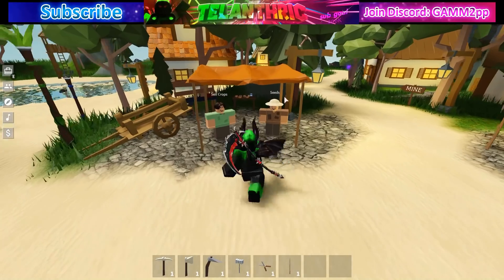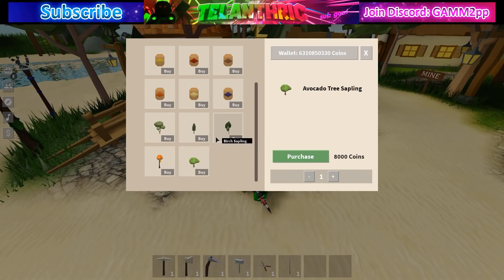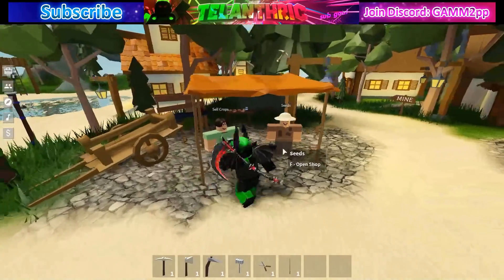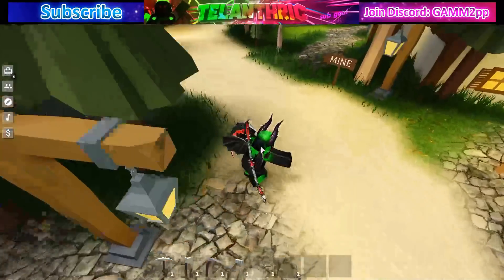The next leak is the bamboo sapling. Since it's a sapling, it's probably going to be with the trees and it's definitely going to be buyable. I don't know if it will have fruit on it like the avocado tree, but it's definitely going to give wood — probably bamboo wood. You might be able to make things out of it, and it'll be grouped with all the other trees.